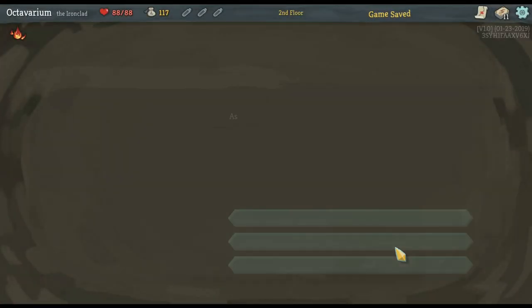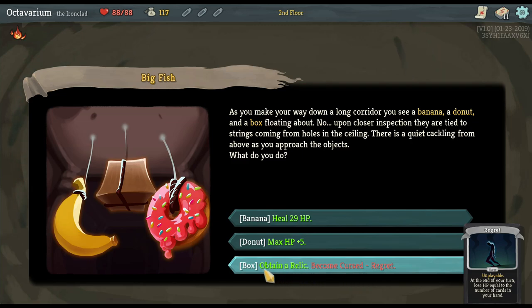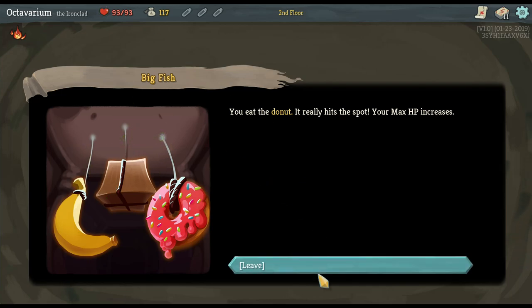When you see a question mark that's basically like an event — anything can happen there. In this circumstance I make my way down a long corridor and I see a banana, a donut, and a box floating about, tied to holes in the ceiling with quiet crackling from above. Do I take the banana and heal? Do I take the relic from the box but become cursed, losing HP equal to the number of cards in my hand? I'm going to take the donut and take the max HP. Now I'm at 93 — that's actually amazing. I've had a good string of luck here.